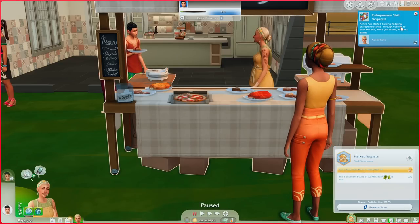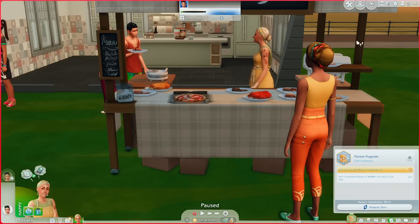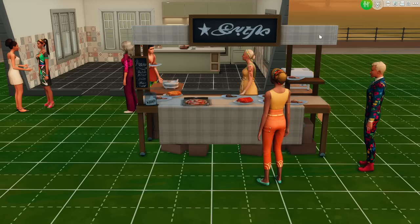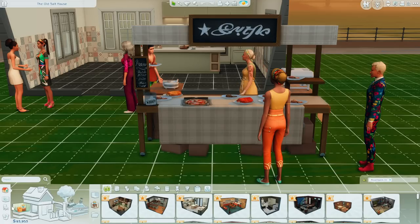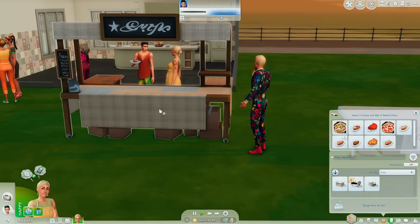We gained the Entrepreneur skill which came with High School Years — I think it's cool that that works together. We also got some fame. I like that it tells you your complete food sale stats: we made 216 simoleons, sold one berry waffle, two herb focaccia, one plain waffle, and one chicken and waffles. We did mark up the price to 300. Now I want to test how different it would be using the City Living table for comparison.